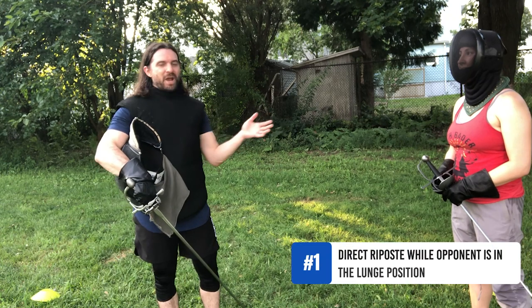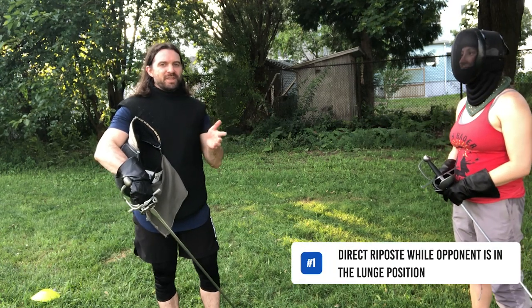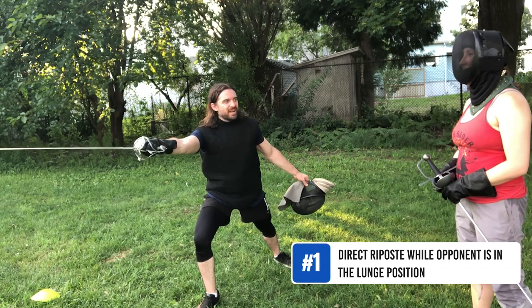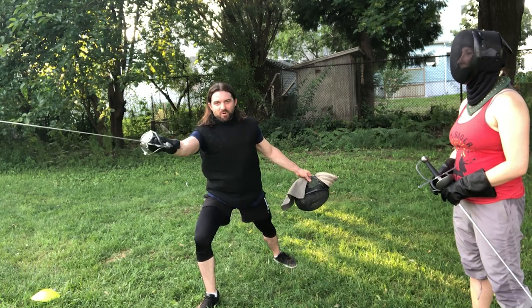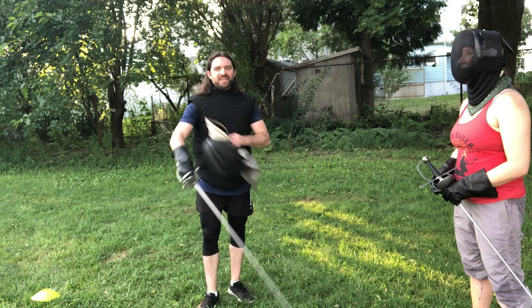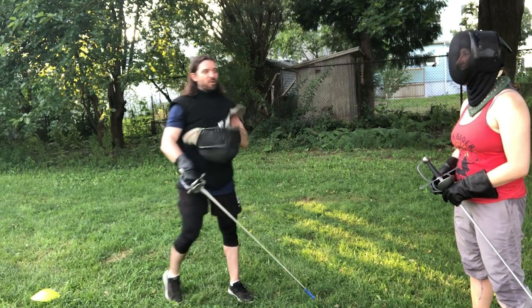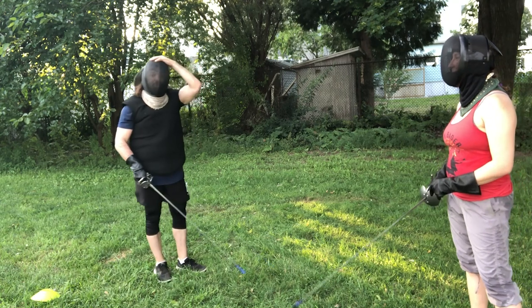Ideally, whenever Aneska parries, if she can just extend and hit me in the head while I'm splayed out in this big lunge position, that's the ideal because I am very vulnerable at that point. So if she's fast enough and she can get me, that's what we're hoping for. So we're just going to walk through what this one looks like.